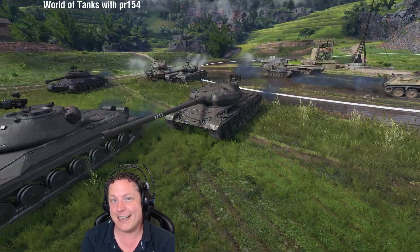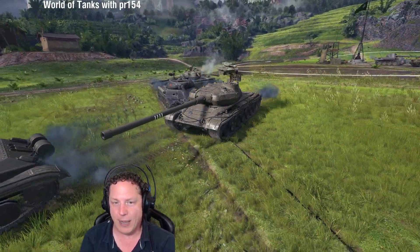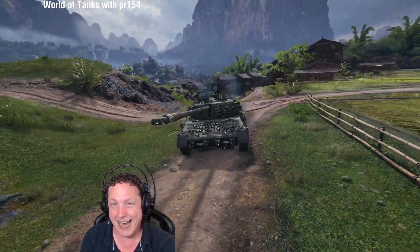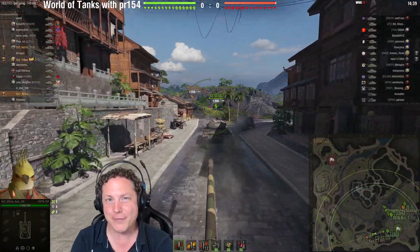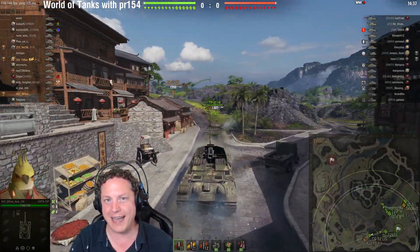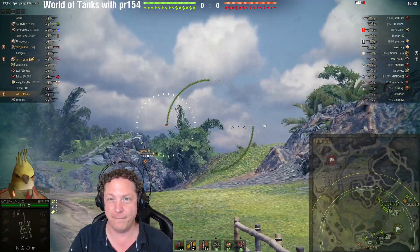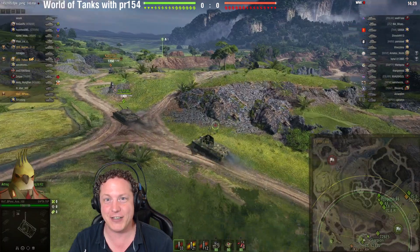In the premium tier 8 Czech heavy tank Škoda T56 we have No Chill, and we're also joined by TVB in the premium tier 8 German medium tank Kampf Panzer 7 RH. In our last video we looked at an article that I penned about Sputnik and the broader Queen of the Night event. Queen of the Night is the fourth chapter of Battle Pass Season 7.